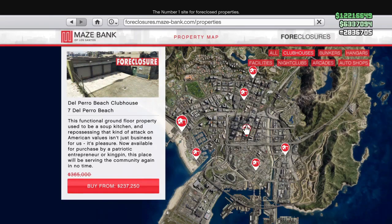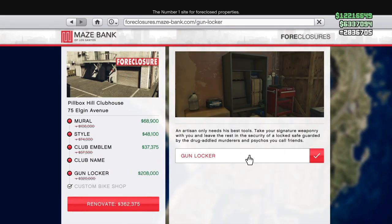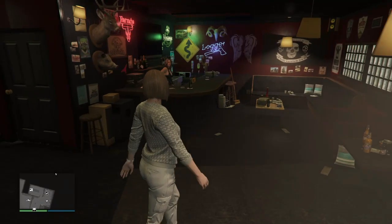First, let's talk about all of our property discounts. We have 40% off all biker clubhouse modifications, renovations, and upgrades — all of them. We also have 40% off all biker businesses upgrades and supplies. Here are four reasons why I recommend you purchase an MC clubhouse.